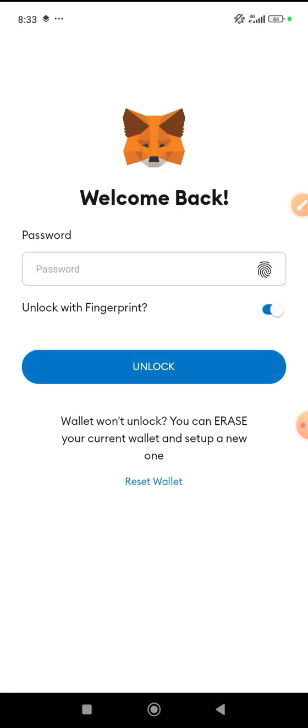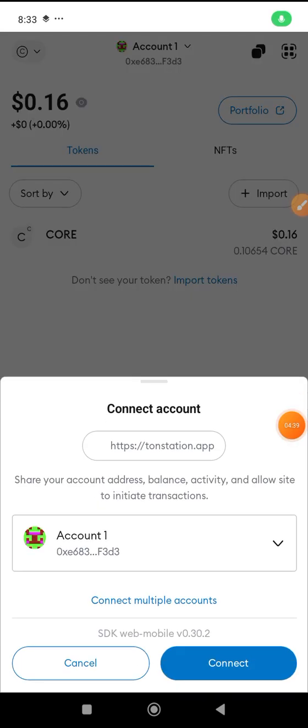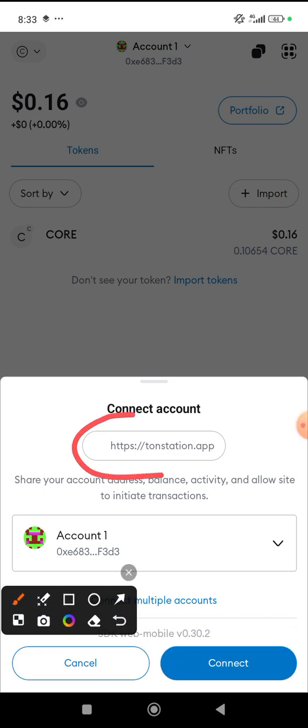You see it has redirected me to MetaMask. Watch me do it carefully — it's going to load normally, MetaMask always takes time. Put in your phone code, like the one you use to lock your phone. I've added it so it's going to unlock right away. Look at it — you see something like 'Connect Account' and you see TurnStation here.